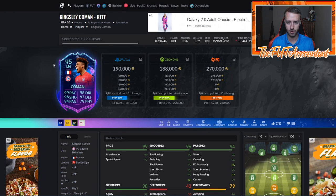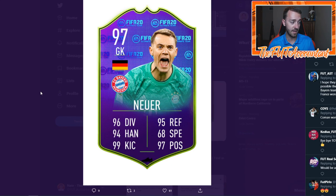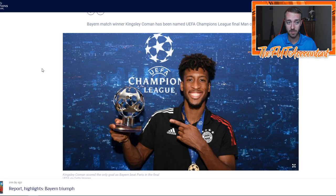Since Kingsley Coman already has a 95-rated card updated just a couple hours ago, what would an award winner Kingsley Coman SBC look like? Honestly, it would probably be around the same level as the de Jong SBC, maybe even a tad bit higher — like a 96 or 97. EA could technically back a Neuer SBC since some sites had Neuer as Man of the Match, so I'm not saying we won't see a Neuer SBC, but it's most likely we'd see a Kingsley Coman SBC given he officially received the award.